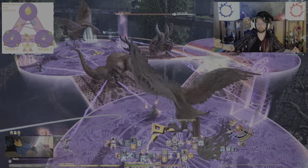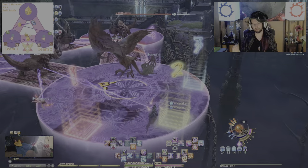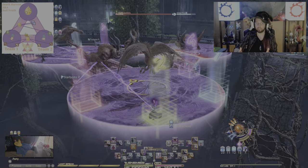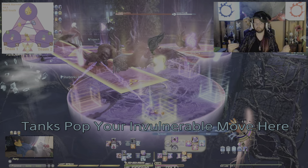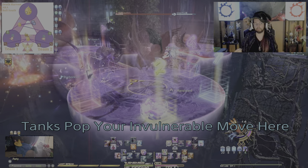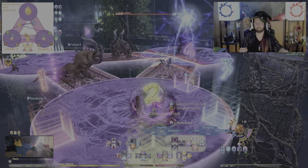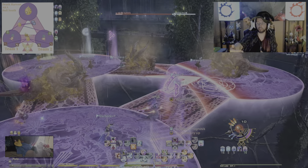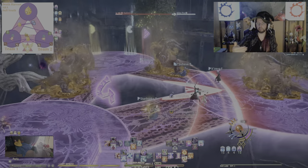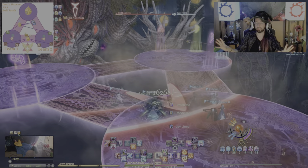Healers and DPS go to the bull's correct side on the other platforms — Team 1 on the left, Team 2 on the right. Notice how big these AoEs are and how you have to hug the edges of the circles to survive. The melee has very little area to stand in, but healers are always directly in front of the ranged, right behind the tanks. Align yourself with the bridges if it helps.